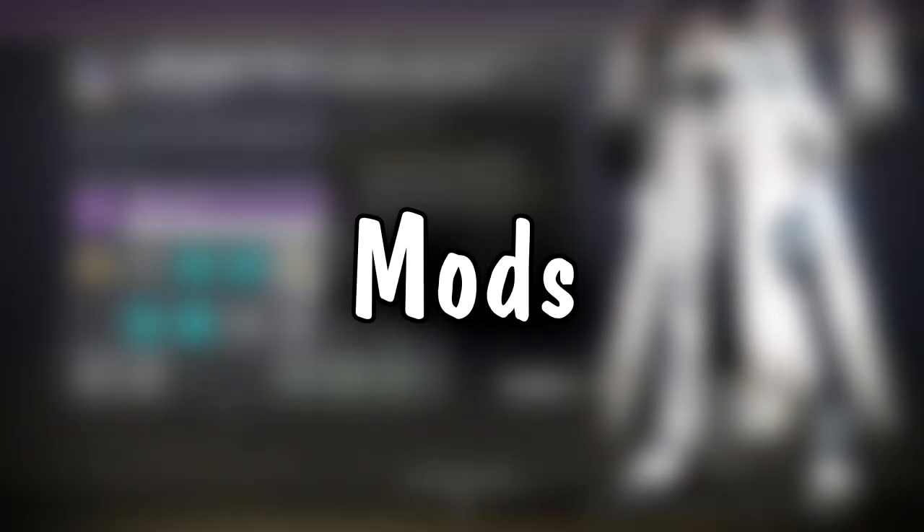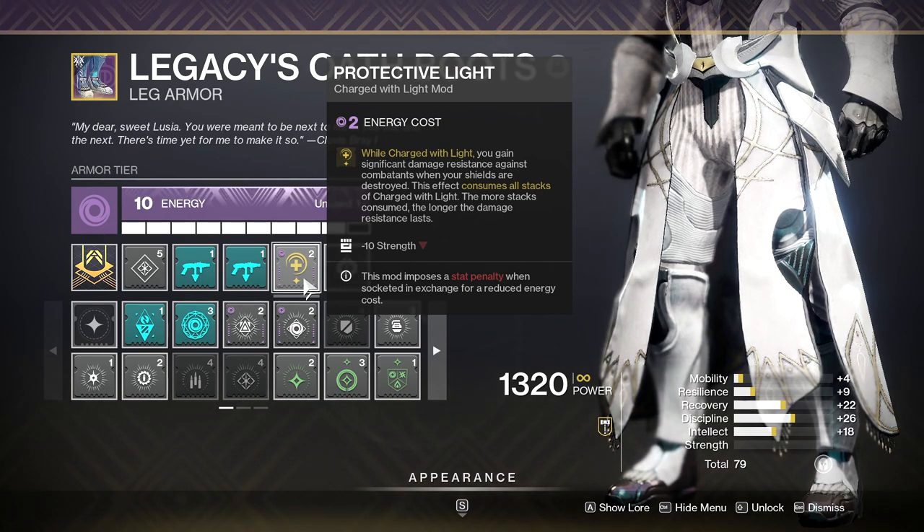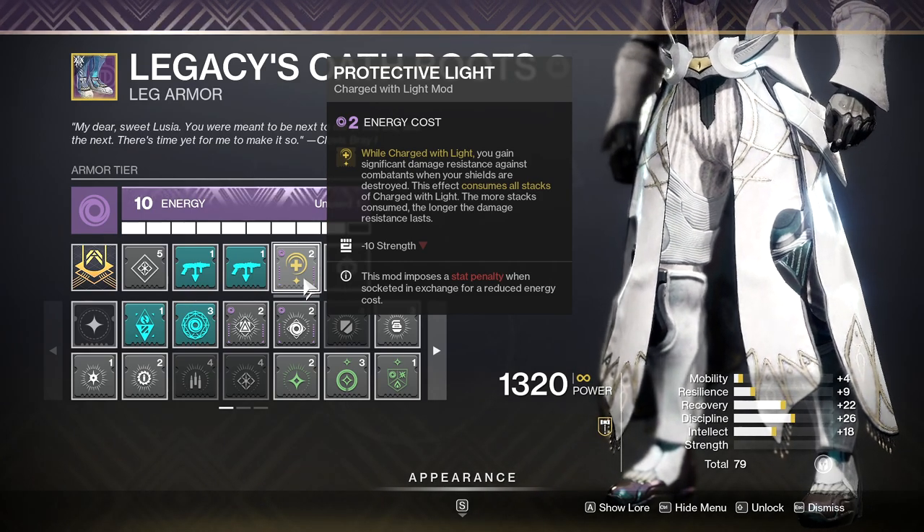If you watched any of my GM videos from last season then you know what's coming up here: Protective Light. This mod gives you a 50% reduction to incoming damage when your shields break. It could be the difference between dying or surviving in a situation. I don't run any content that has the Contest Modifier on it without also running Protective Light.